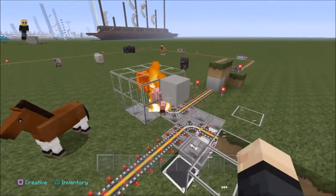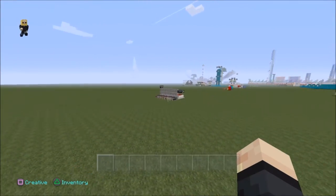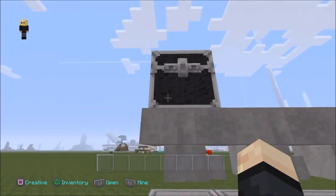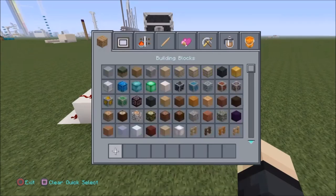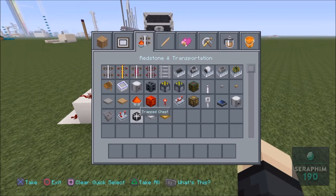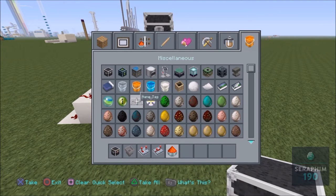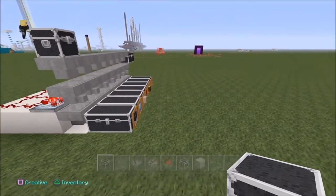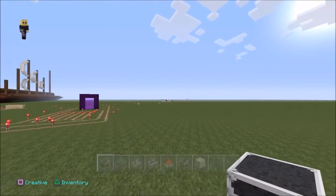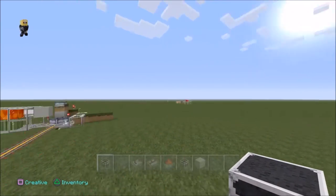So let's get building! So what we're going to want to do is build this contraption. This chest will be that chest that we were just looking at over there. So what we need for this to work is a trap chest, hoppers — lots of hoppers — a comparator, a repeater, redstone dust, a normal chest, and a block of choice. So we need a normal chest and a trap chest.